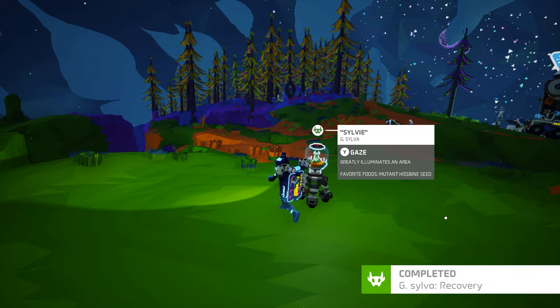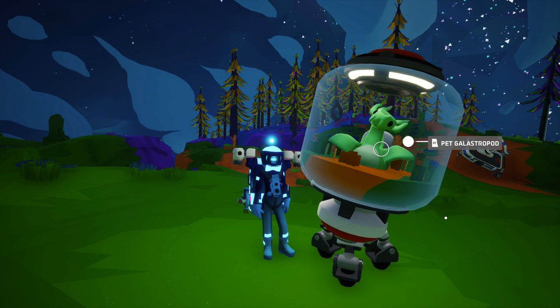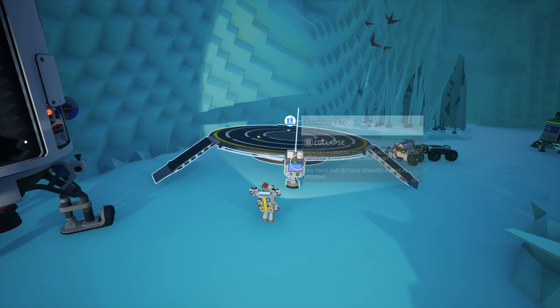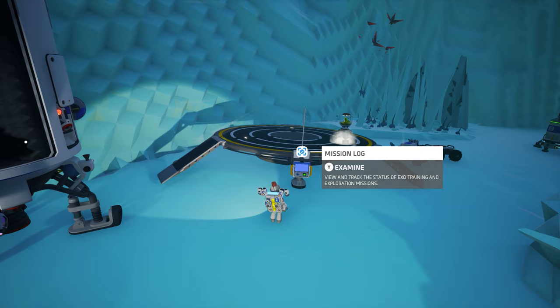She will relocate to her new permanent home inside the terrarium. Here you can gaze at her, and you can even pet her. You might have noticed that Sylvie can provide a great deal of illumination when fed a seed from hazardous flora. Any seed will do, but Sylvie prefers mutant hispine seeds. We'll talk more about the preferred diets of snails in just a bit. With the recovery mission complete, you can now reclaim Sylvie from any landing pad mission log — this works for all snails, and it allows you to simply reclaim any snail from any landing pad.